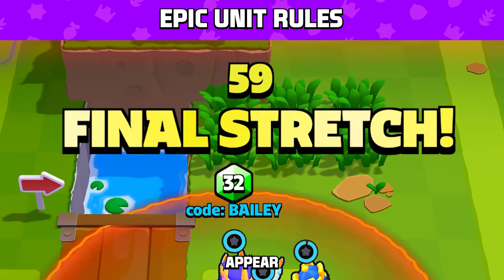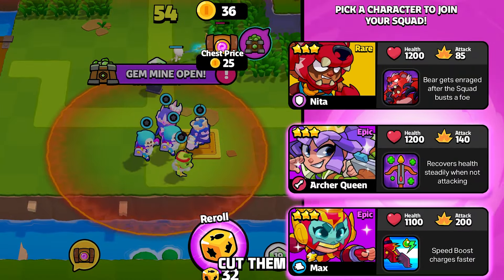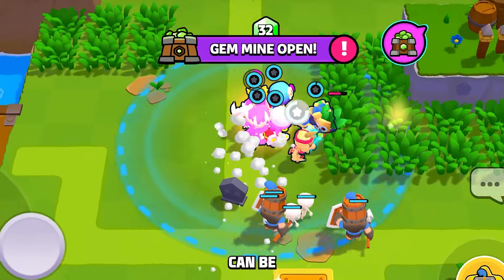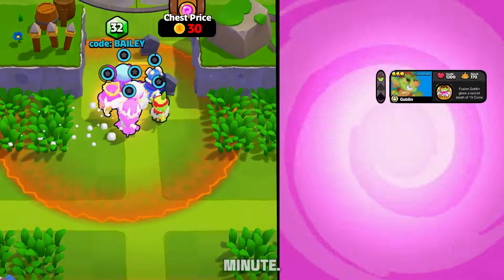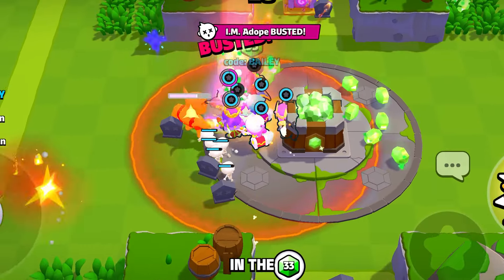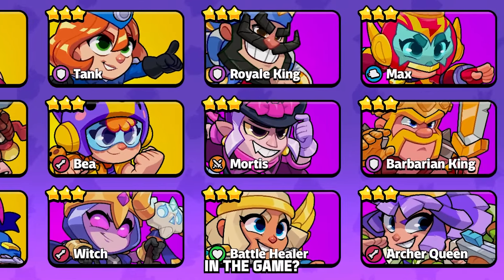Epic units will only appear during the final stretch portion of a match when there's one minute remaining. They're a little shy at first so that the early game can be better balanced. During the final minute, the Epics come out to play, giving players a shot at glory in the last moments of a match. Who do you think is the strongest Epic unit currently in the game?